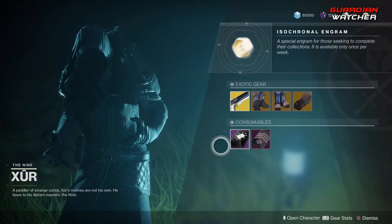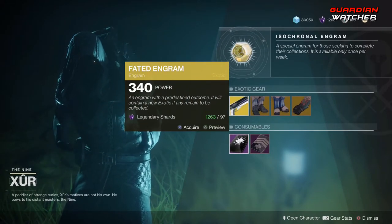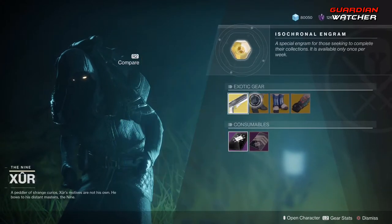Last but not least, we have consumables: 3 of Coins, 5 of Swords, and a Fated Engram. If you don't have one of these exotics, go ahead and buy a 3 of Coins before the Fated Engram because you do have a chance to grab one of these from it.